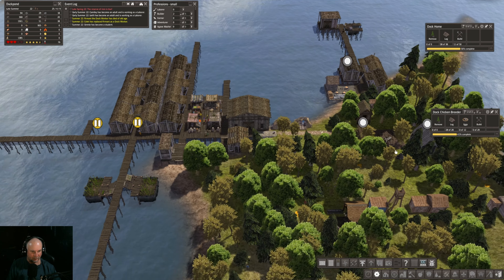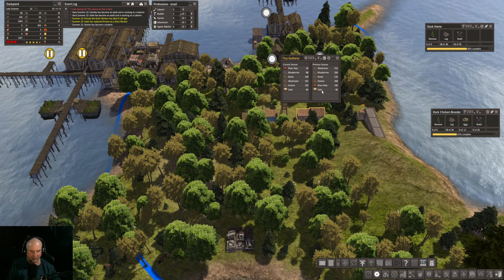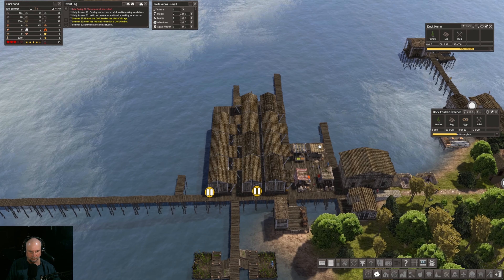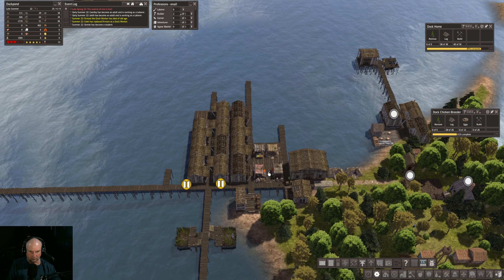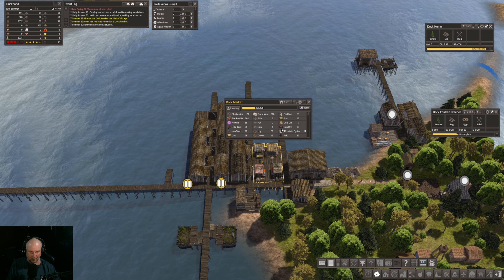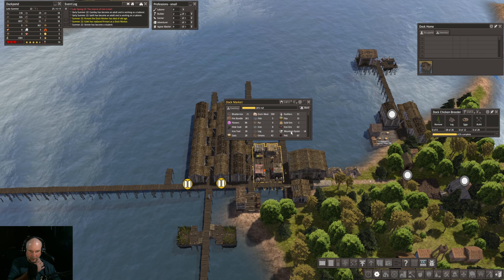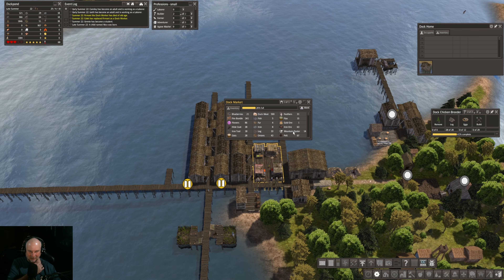We're not getting any eggs so far out of the gatherer's hut, but sooner or later we should get some. That's already 24% full — that's pretty good. We got mountain oysters from somewhere. I wonder where.